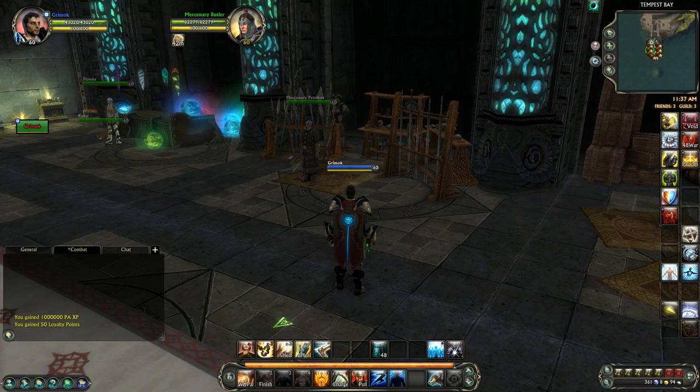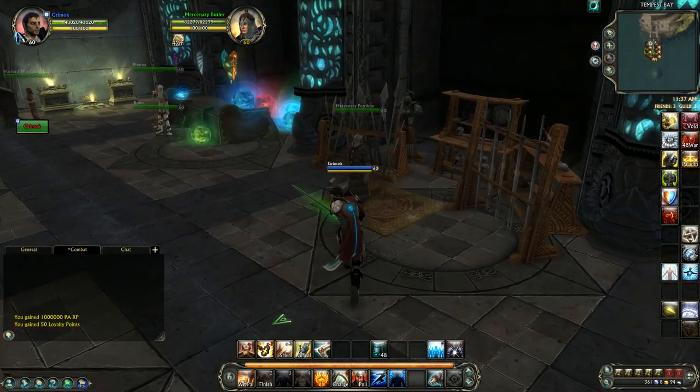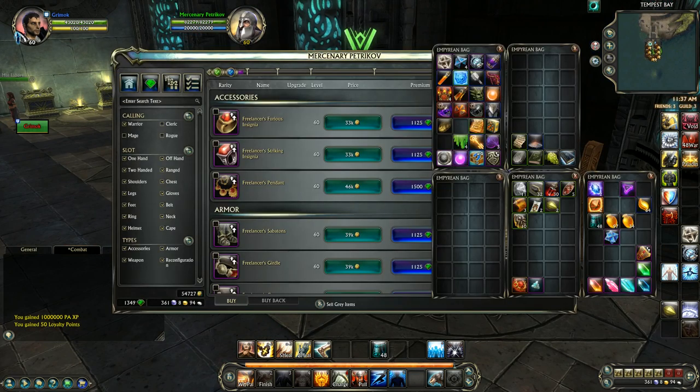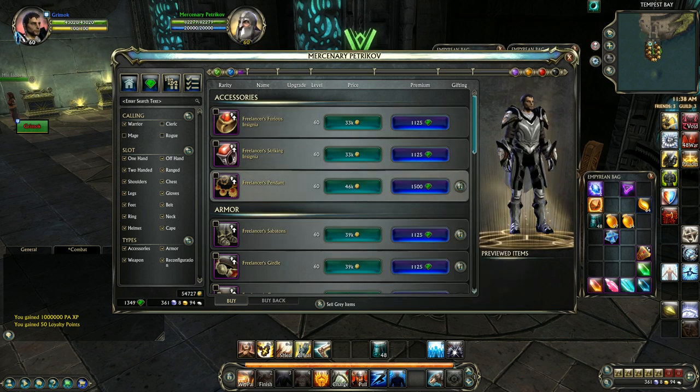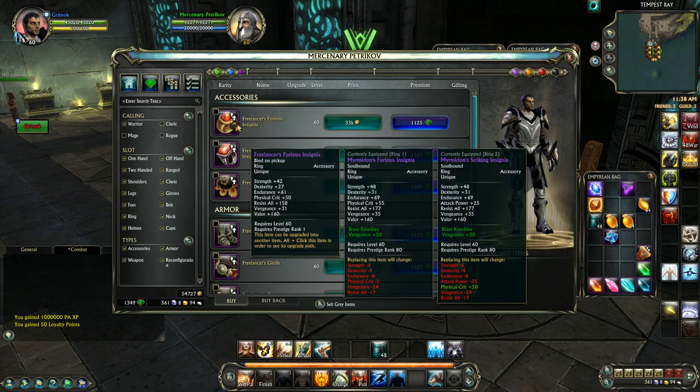Now that those three non-bolstered slots are filled, you want to start getting your Freelancer gear. You might ask: why buy Freelancer gear if everything's going to be bolstered? The point is it's the first level of PvP gear you need in order to upgrade to Warlord gear. As you can see on this ring, at the bottom it shows the item can be upgraded - you have to have the Freelancer item to upgrade it. You also need all your Freelancer gear so you can rune it out, putting runes on it and possibly even Dreamweaver Orbs.